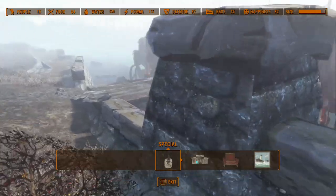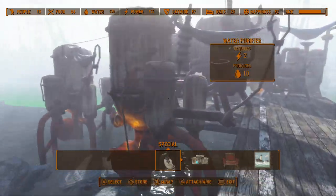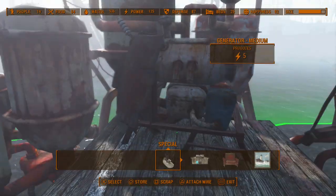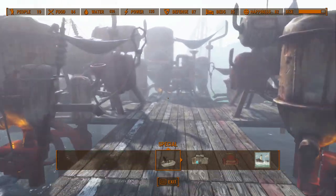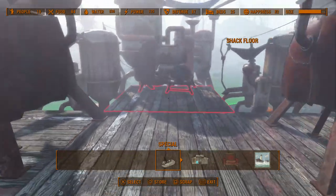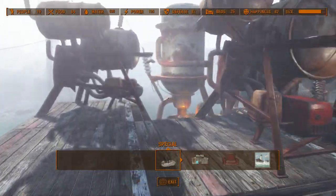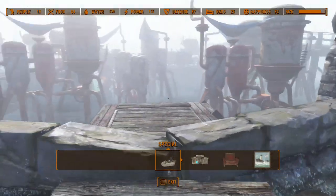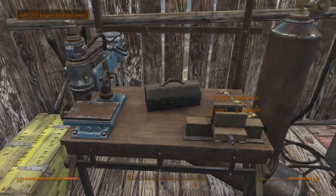This setup took me about two days to complete. My first setup had ten regular water purifiers, two large generators, one industrial purifier, and one medium generator. That area alone gave me 90 water every rotation, which was about 1,000 caps. But after a couple of days grinding materials like ceramic — just picking up coffee pots and all that — I eventually expanded this into 500 water, and now every time the game puts water into my workshop it's approximately 350.